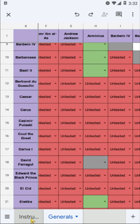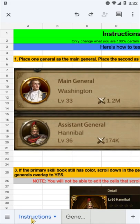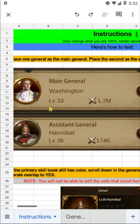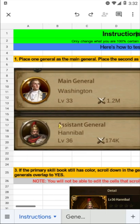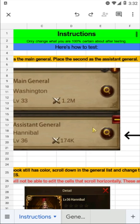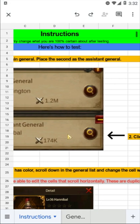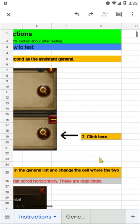I'll take you through the instructions because it's very important that only 100% verified information is entered into the chart. The first step is to combine the main and assistant general somewhere that allows you to do so. The easiest place for me has been the rally spot, but some generals that are main city defense only might need to be placed on the wall. After you have created the pair, click the magnifying glass to check the assistant general's information.